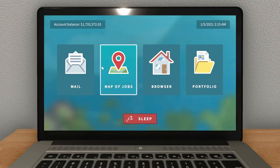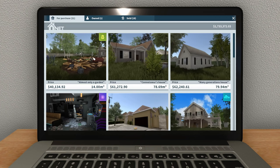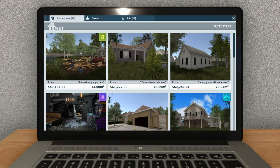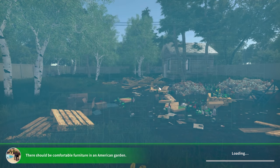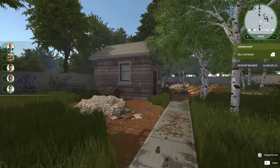Today I want to tackle two of the smaller places. I want to tackle this one called 'Almost Only a Garden,' and then maybe one of the other ones as well. But let's start with the garden one — this is from the Garden Flipper DLC, so we're going to focus on the yard at least somewhat heavily. Let's take a look.